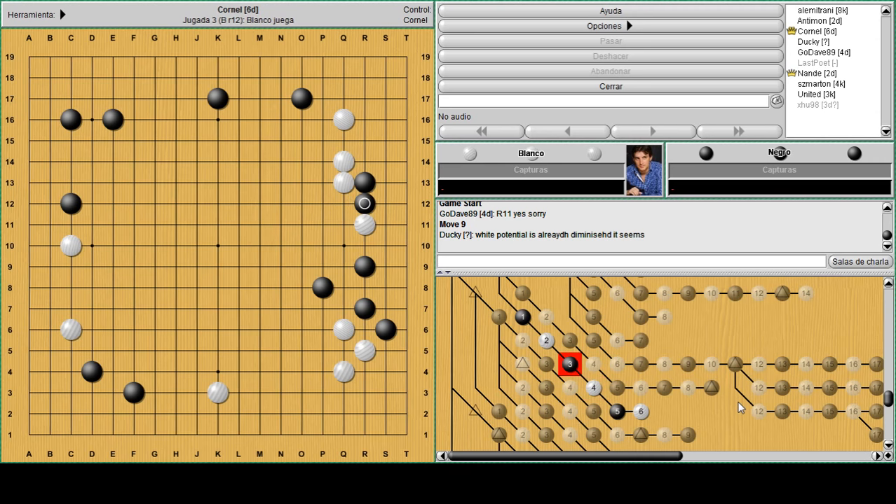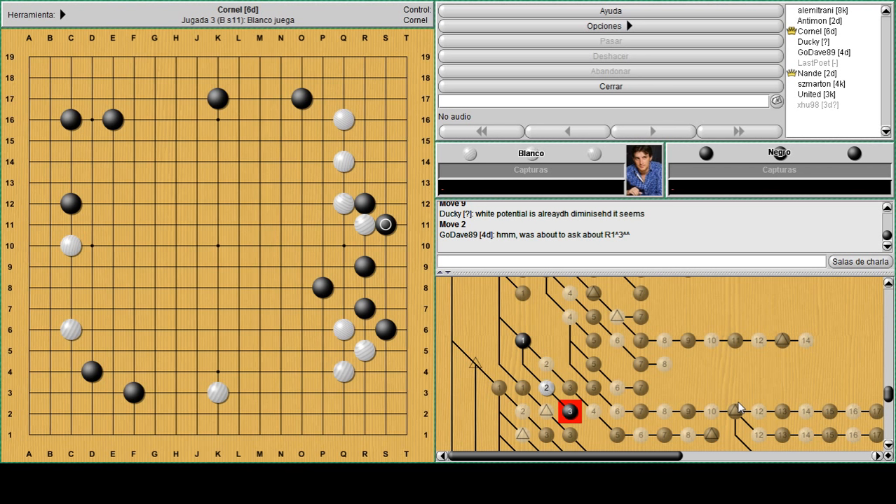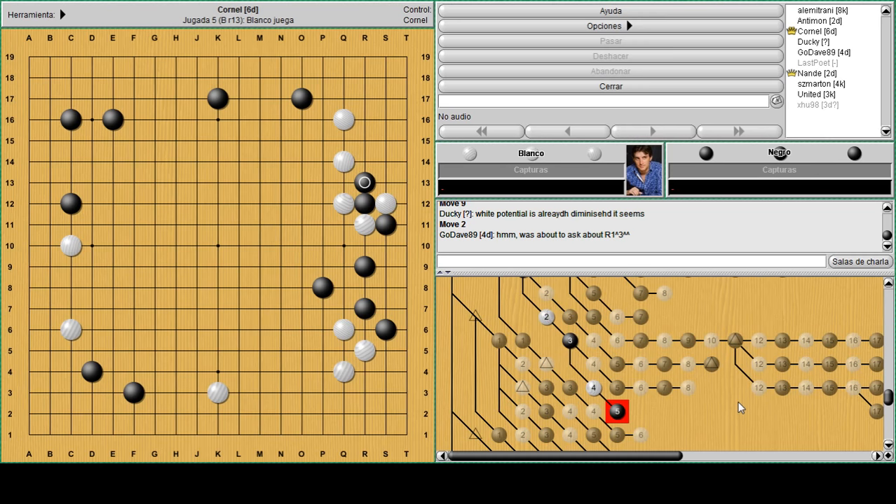The thing is, when you play R12 and white plays something like Q12 and you play the hane under, sometimes white wants to resist. So instead of playing R12 and playing somewhere else, you can try to resist with S12, and now you just go out. Then on this atari, you just break the side because next you have a double atari. This is the kind of situation where you can play that tsuke more often.